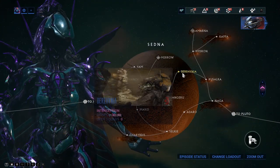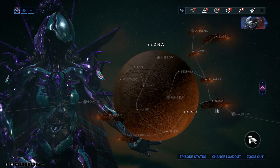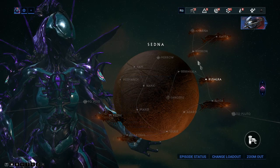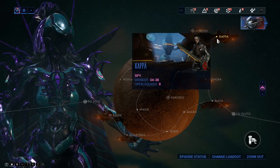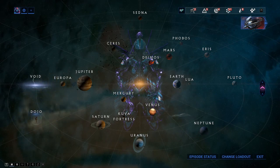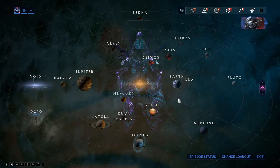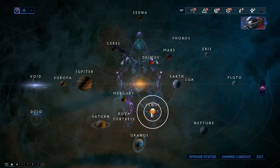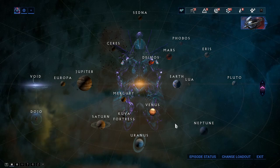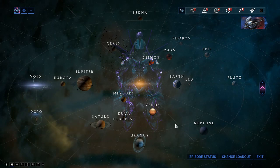You can search around for defection missions on the star chart - any defection mission should work. Moving on to Hildyn: her blueprint is purchased from Little Duck on Venus in Fortuna for 5,000 standing at Agent rank, and her parts are gained by killing the Exploiter Orb on Venus.